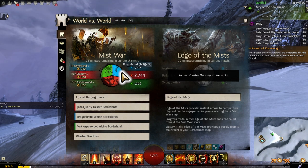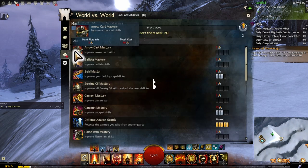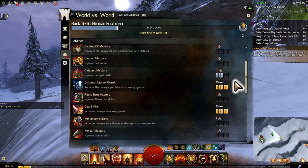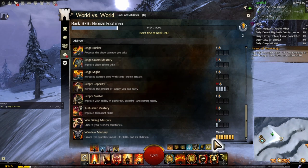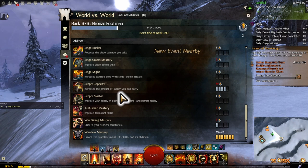The team in second place gets the second most rewards, and the team in third gets the least. There are four different reward structures for world versus world. But before rewards, let's look at ranks and abilities. World versus world is fairly unique in that you get masteries you can select based on your own gameplay — it's like a reset on the entire game. You don't have gliding or a mount when you walk into WvW; you need to use the mastery system to get those.